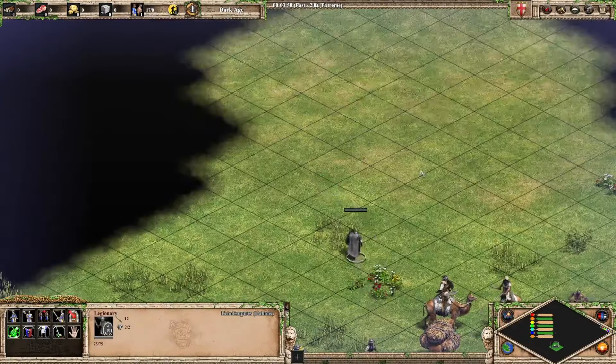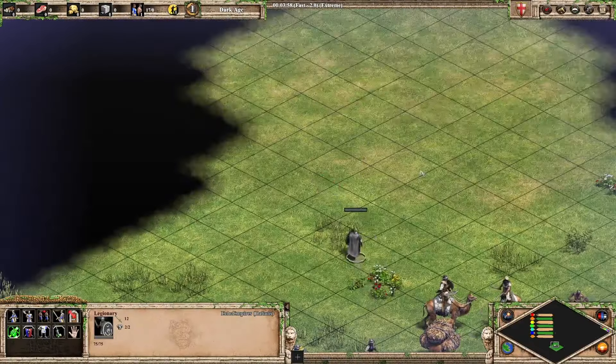Next up we're going to look at the Legionary. This is a nice looking unit — it's got a cape, it's an infantry unit. Infantry units are some of my favourite looking units. So this guy is an easy S tier — very nice looking.